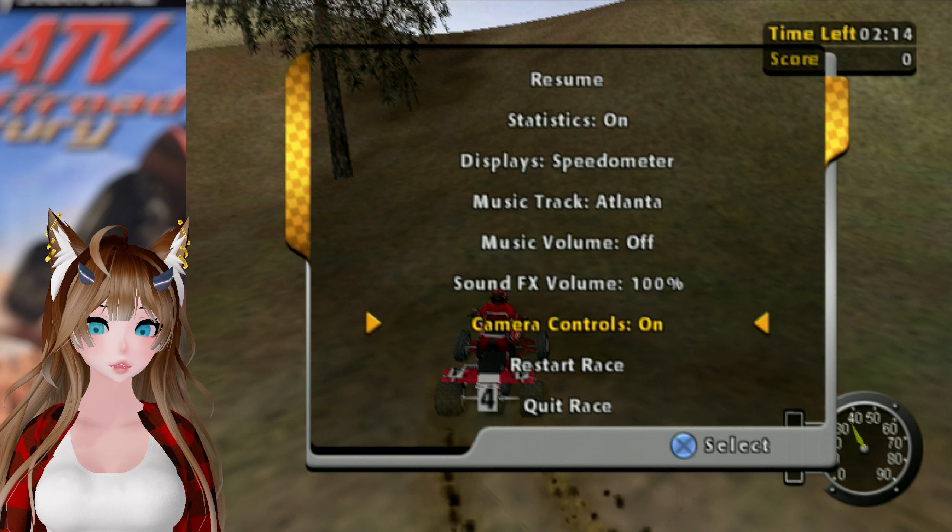Oh there we go, I did something — I got a tail grab! I don't know what button I pressed for that. I think it was either triangle or circle. Square is brake, okay, had to make sure. So it is triangle. I'm learning how to do things. I'm pretty sure it's just triangle plus a direction on the stick.